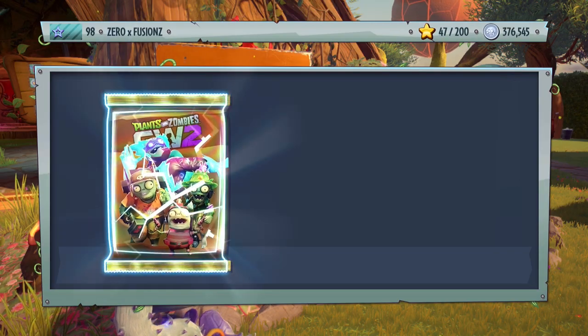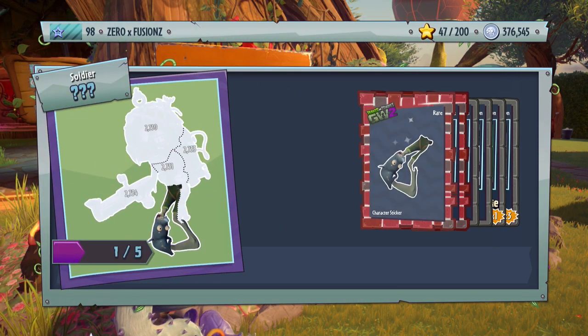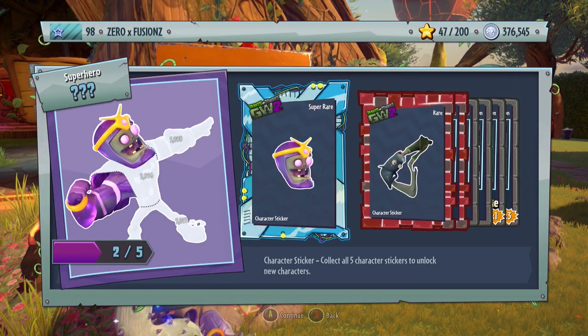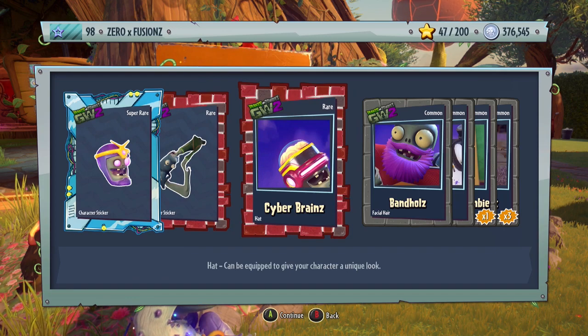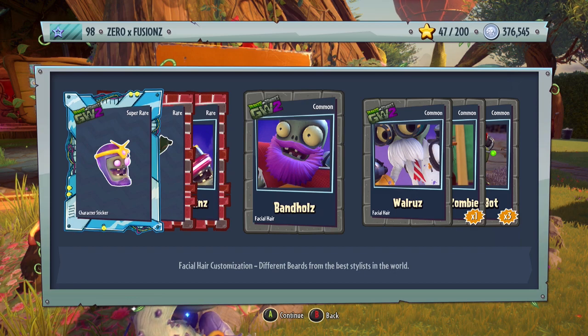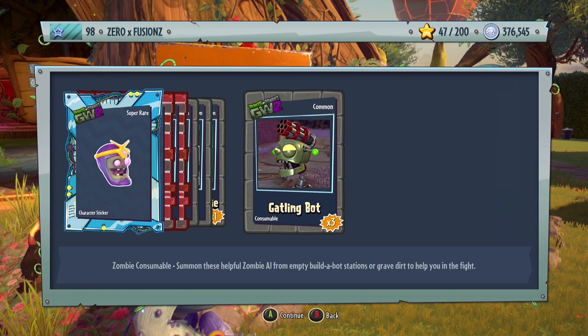Let's mix it up and do an Amazing Brains Pack. We get some nice Facial Hairs, another piece for Cosmic Brains, a piece for the Scuba Soldier, Cyber Brains — an awesome hat for Super Brains — Band Holes which is a nice Crazy Hair style for the All-Star, and Walrus for the Scientist.